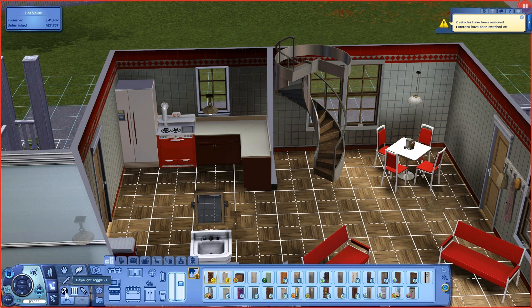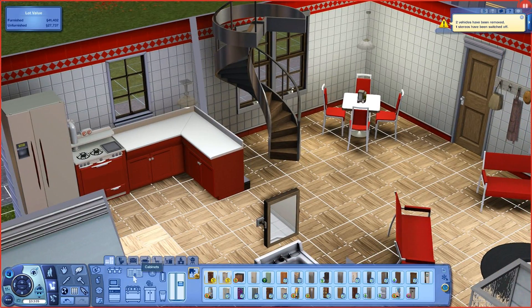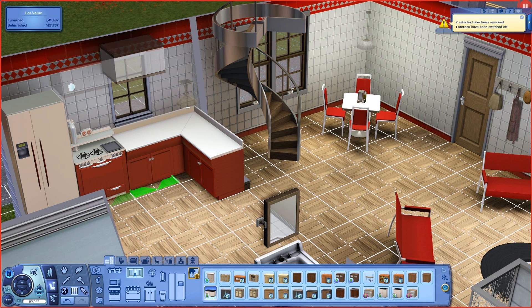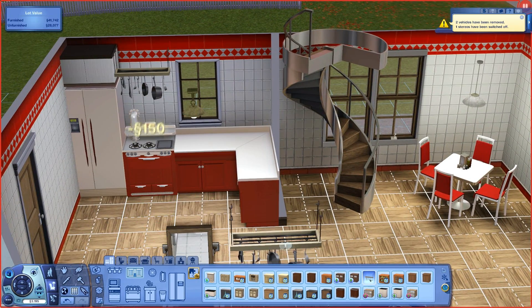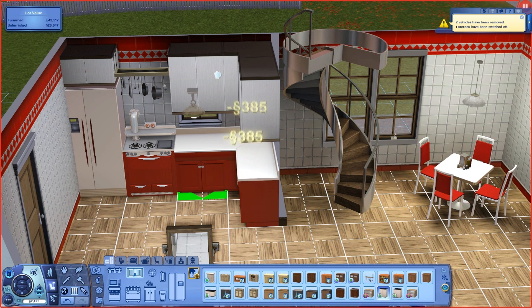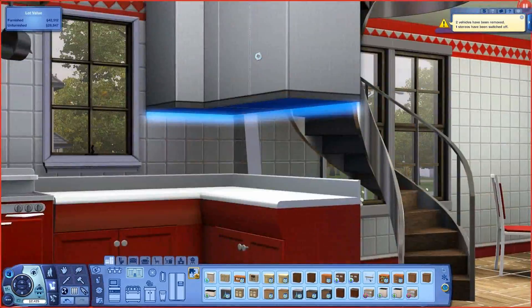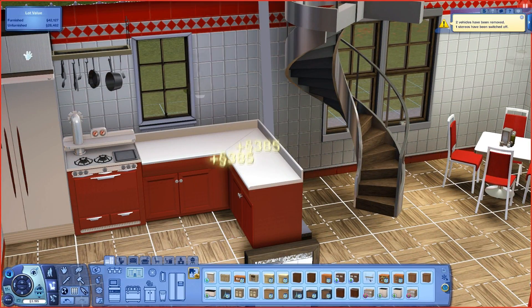So next I need to get these cabinets. Put that right there, and then I can put this right here. And then I can take this and put it wherever I may like. There are lights underneath these cabinets. Why? Oh, they are from the future. Never mind, I don't want them.